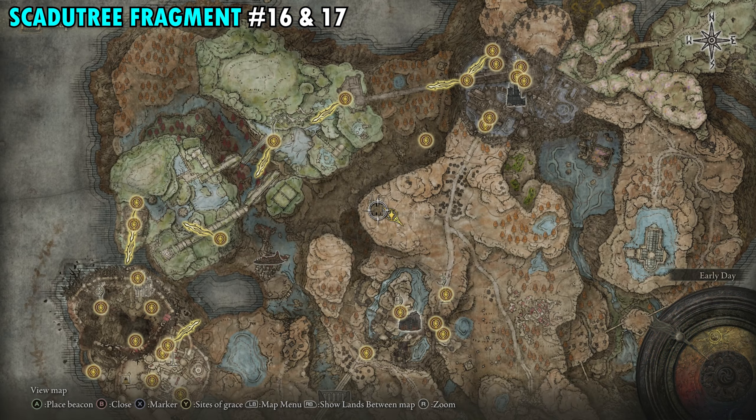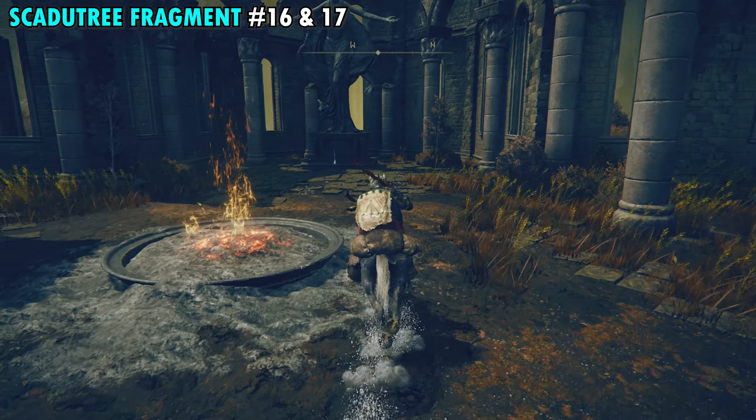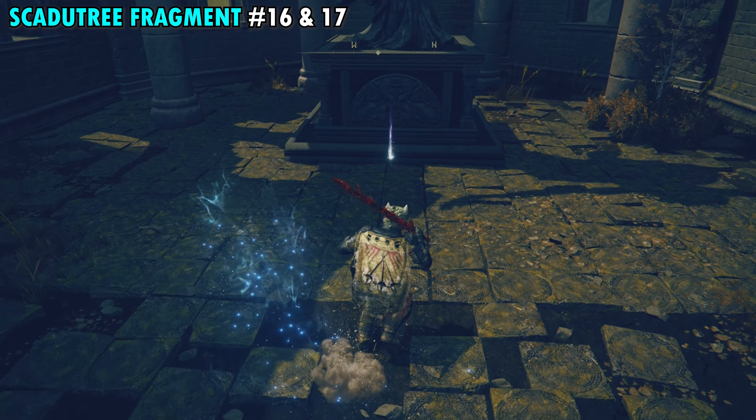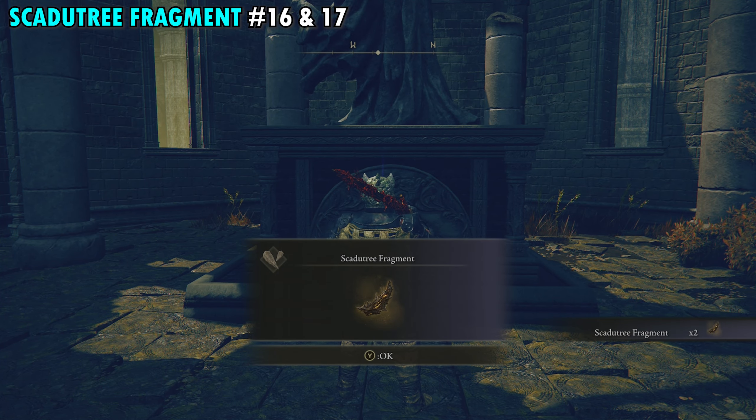Fragments 16 and 17 are found together at the Church of the Crusade, just northwest of the High Road Cross Site of Grace. Once you make your way up there, you'll see a statue in the very back of the church. The item right there gives you both Fragment 16 and 17.